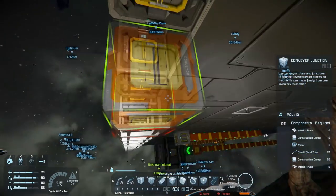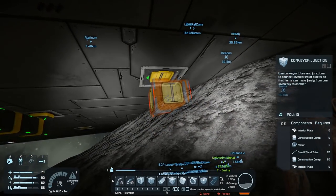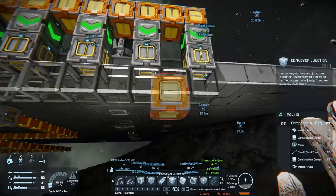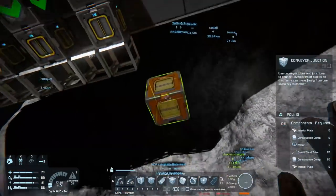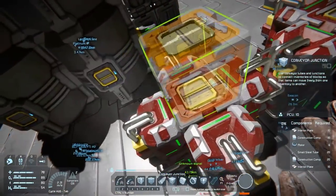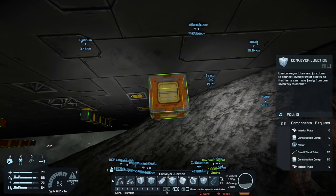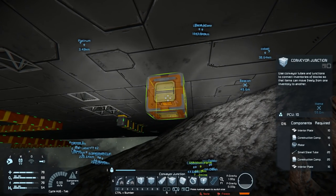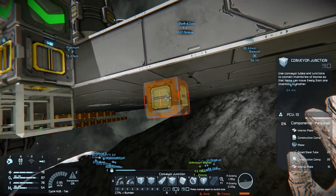I'm connecting the containers to the two assemblers. I've been thinking about having both assemblers working cooperatively — just think how many plates two assemblers with full speed upgrades can produce. But I'll need to rebuild those because I want them coming out the top. If they come out the top I can connect both and pipe right into the storage line.